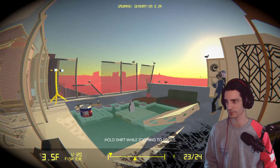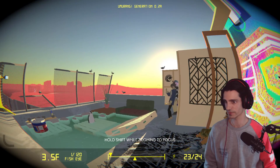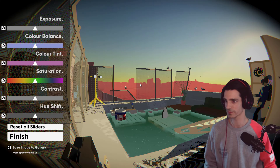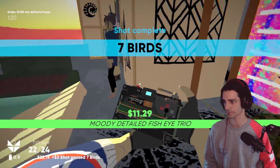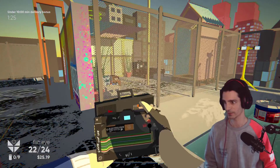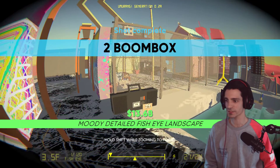We have to take pictures of seven birds. Let's count how many we have in the shot — one, two, three, four, five, six — and here we have seven with one on the left. Now pictures of two Boombox. There is one in the back here and one here. There you go, another objective done.